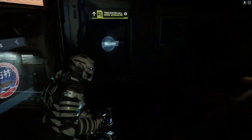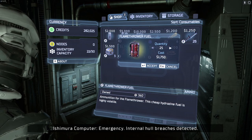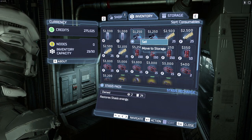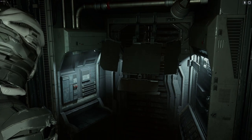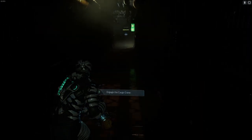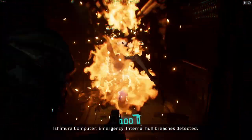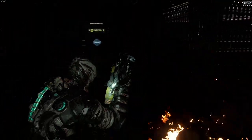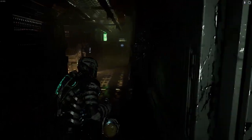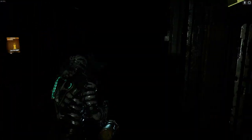Now we're back on track — do we need anything from the shop? There's more fuel for our flamethrower; when in doubt, get some flame fuel. Sell one of those. The only thing we're really lacking is medical kits, but they're not that important in this game in my opinion. Oh, we got more! There's always more — enjoy your death. He must have heard we needed a medical kit; maybe he was a nice guy coming to deliver us one.